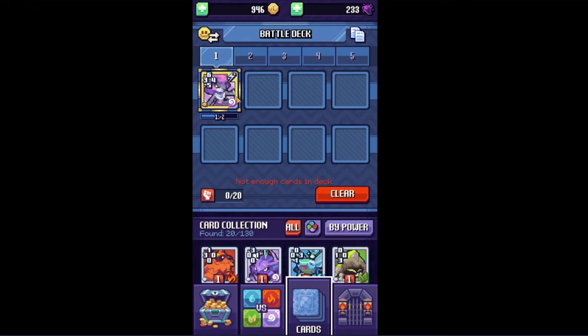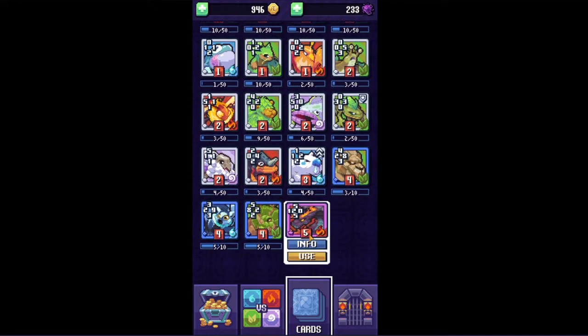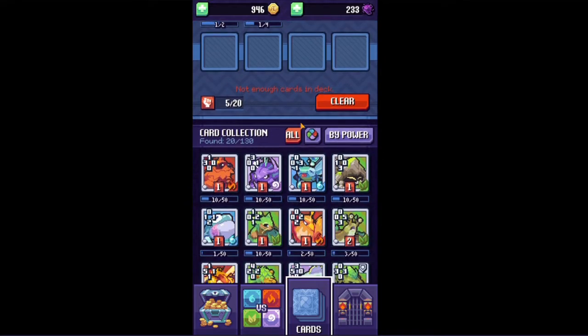I am quickly going to make a deck. As you can see, I don't really have that much, so I'm just gonna have to make the best of it. I'm gonna use this card because it has three pretty powerful sides. It has one very weak side, so I'm probably gonna try and focus on playing it on the right side of the board mostly.